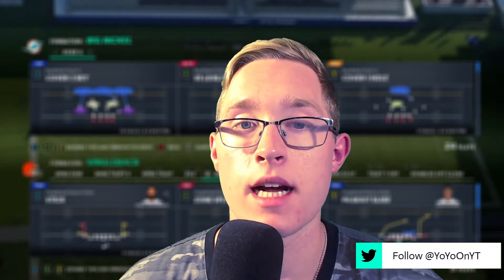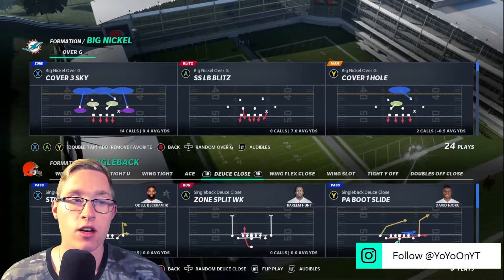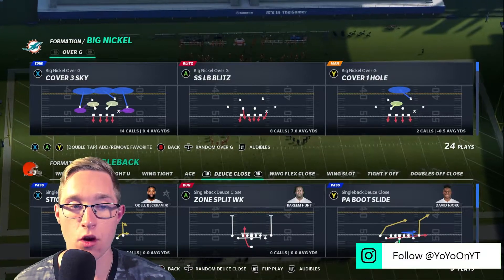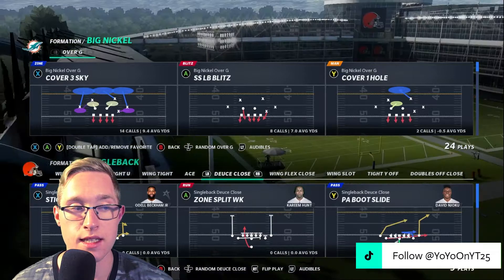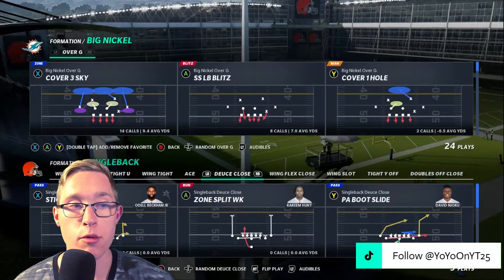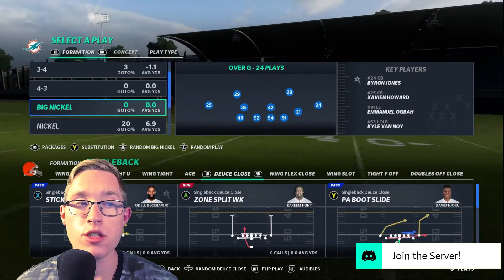Without further ado, let's go ahead and transition into the pre-play adjustments for this run defense. The play we're going to be coming out in on defense is going to be out of the Big Nickel Over G formation in the Miami Dolphins defensive playbook. In the pinned comment below, I'm going to put all of the playbooks that this play is in — it's in a lot of playbooks. We're going to be going over this Cover 3 Sky.